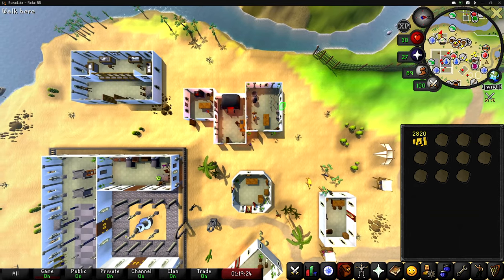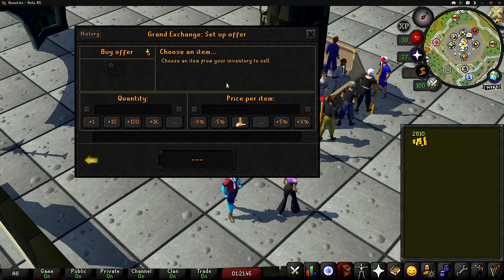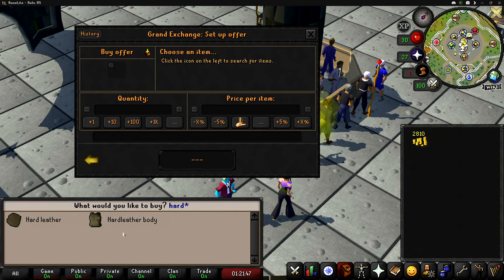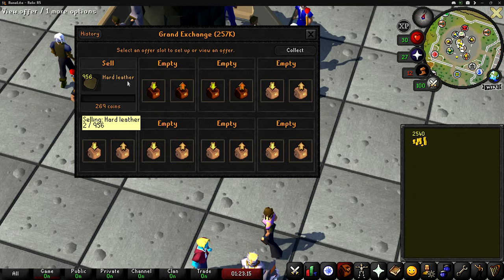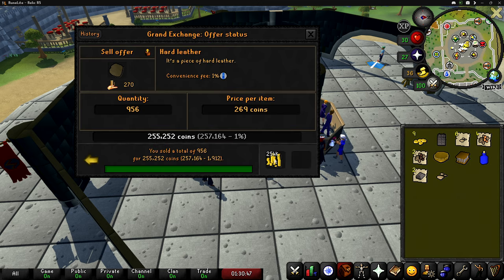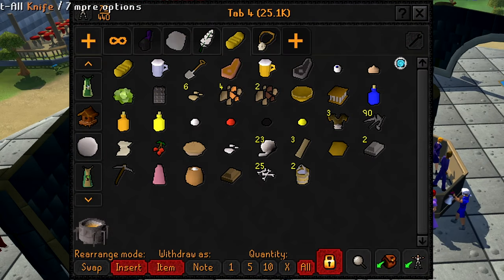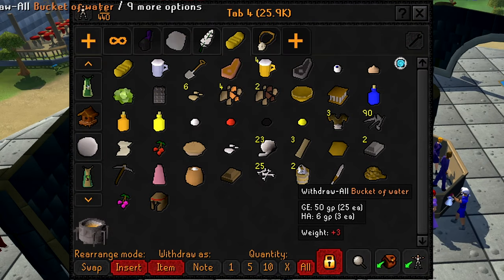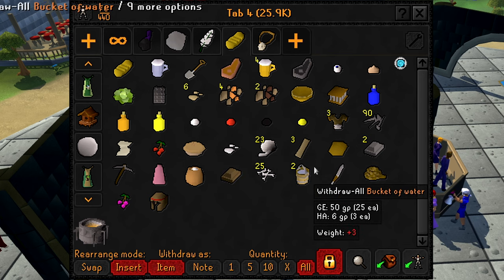We are finally done making all of these hard leathers. Let's see how much they're currently going for — 270. I guess while we wait for these to sell, I'm going to start buying some of the quest items that we need. And just in time, the hard leather has sold. I kind of really needed everything to sell so I can continue to buy stuff. Assuming I didn't miss anything, we now have absolutely everything that we need to complete every single free-to-play quest.